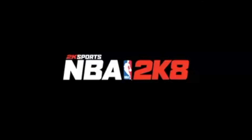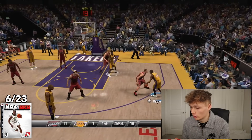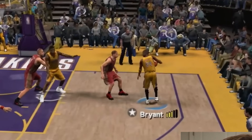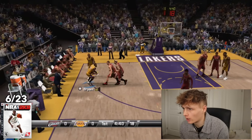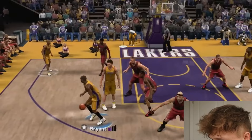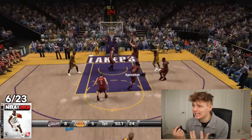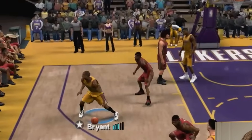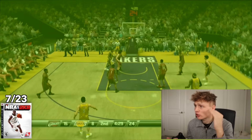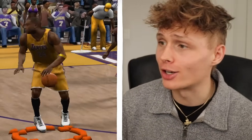Next up we have 2K8 with Chris Paul on the cover. We get a post-up three-pointer. This is where 2K8 starts to feel a little normal — L2 is the post-up. I almost made it on the first try. Kobe Bryant with a deep fadeaway three-pointer. In his face! Kobe Bryant puts it in — that was not the one I thought was going in.